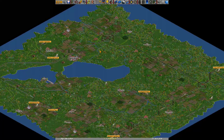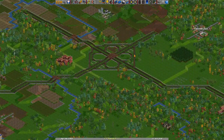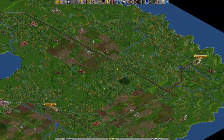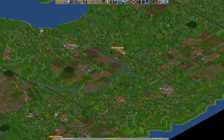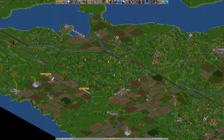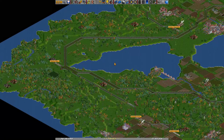Hey everyone, welcome to a new episode of OpenTTD Open Transport Tycoon Deluxe. In the last episode we made this double rail network all over the island. In this episode I will show you a good way to connect more stations to your network, and also how to approximately determine how many trains you will need.